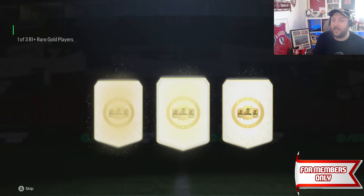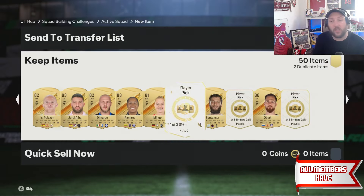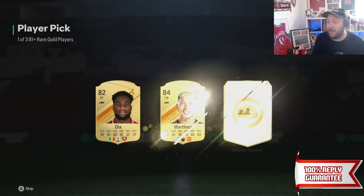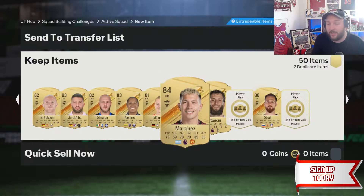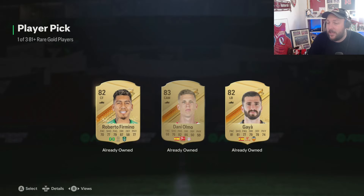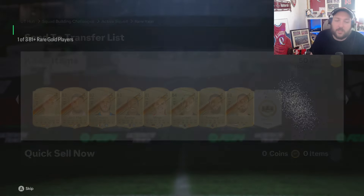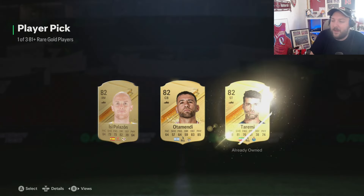EA are going to go full send now. We're going to get loads and loads of things in packs. The grind becomes way easier, but you're going to need things in your club. Get this out of the way now. Then when it comes out, you're laughing - you're on easy street. You can sit back, take your time and do it. Whereas if you're grinding it, you're going to be basically sat around like, 'I wish I did this earlier.' So it's always better to be ahead when possible.